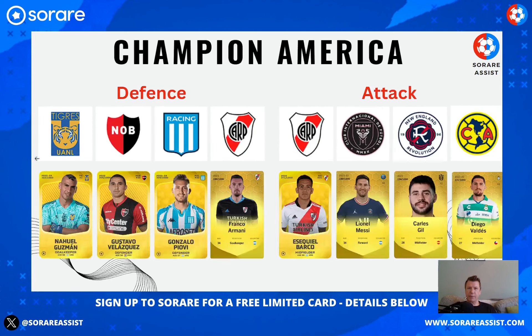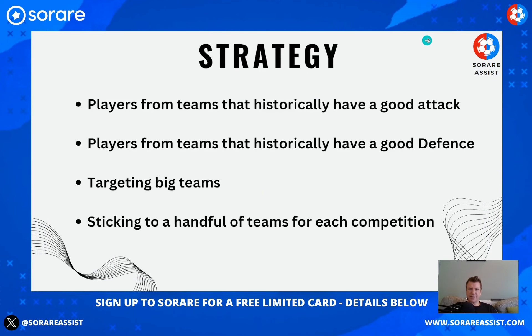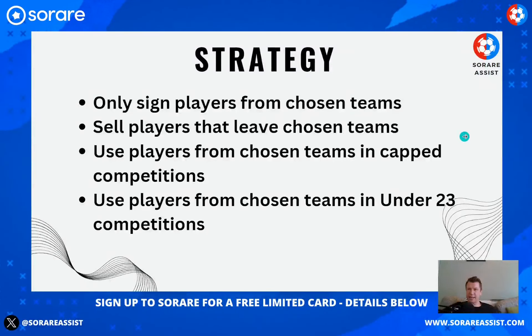So that was the end of this strategy overview. In essence, the strategy is condensing down to just concentrating on a few teams in Europe, Asia, and America — focusing on teams that historically are big clubs with a good attack or good defence. For example, targeting Galatasaray's defence and Barcelona's attack. Then sticking to those teams, selling players if they move away, selling reward players from non-chosen teams, and signing players when a chosen team brings in someone good for SoRare.